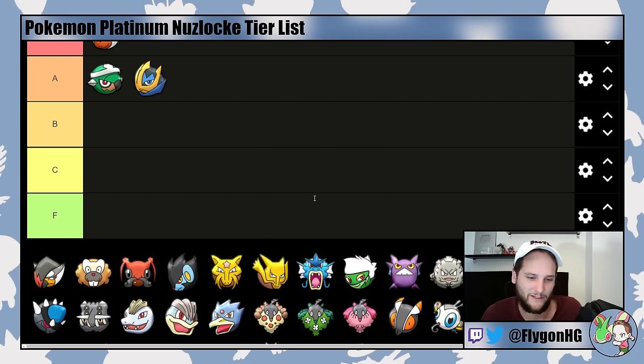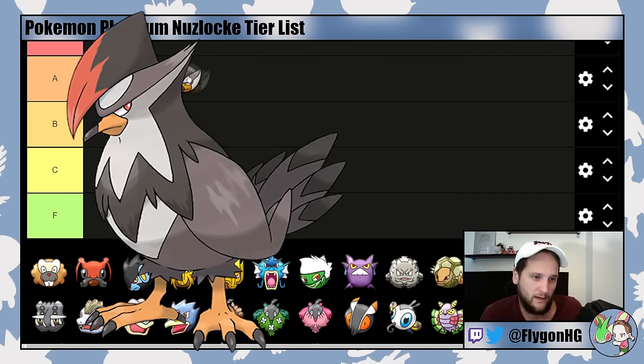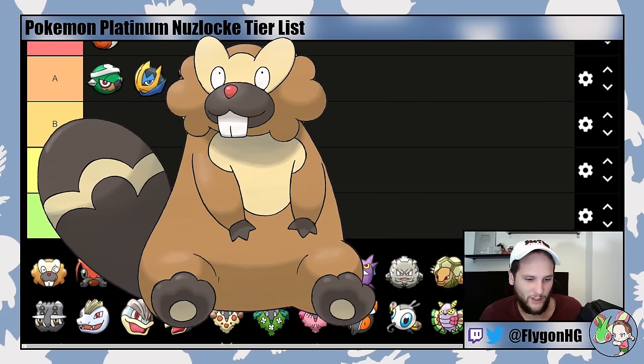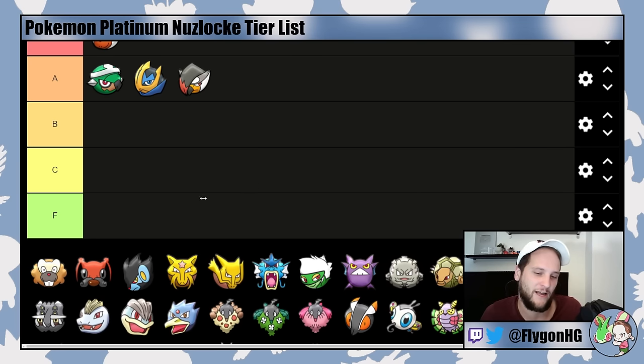Staraptor is an A-tier Pokemon that you're pretty much guaranteed to get at some point. It's got the Intimidate pivot, and immunity to Ghost and Ground-type moves makes it a great pivot. Brave Bird and Close Combat are both phenomenal moves as long as you kill whatever you're targeting in one shot. It helps with Gardenia and is okay into Fantina since Staraptor is Normal-type and immune to Ghost-type moves. It will be more frail as Staravia and Starly, but you're almost guaranteed to get this. Bibarel is kind of the definition of an early-game Pokemon — very fine but falls off quickly after Fantina.